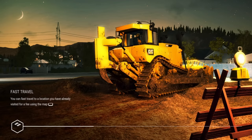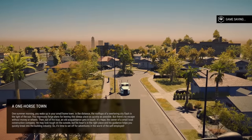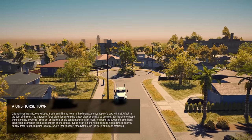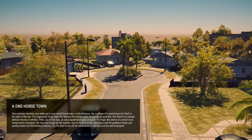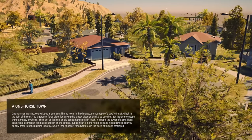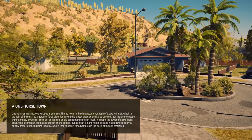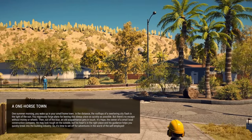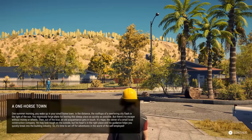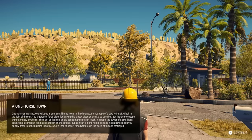All right, here we go. Let's see how fast it actually loads on the PlayStation 5. One horse town, one summer morning — you woke up in your small hometown. In the distance, the rooftops of a sweltering city flash in the light of the sun. An old acquaintance gets in touch — it's Hap, the owner of a small local construction company. His guidance helps you break into the building industry. Hey, look, even your bell box says the name I picked!